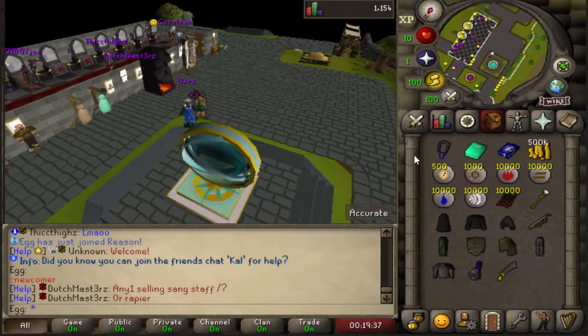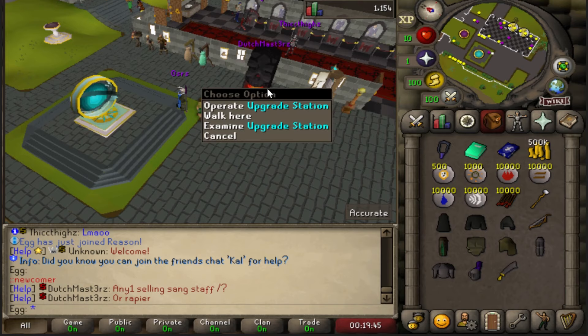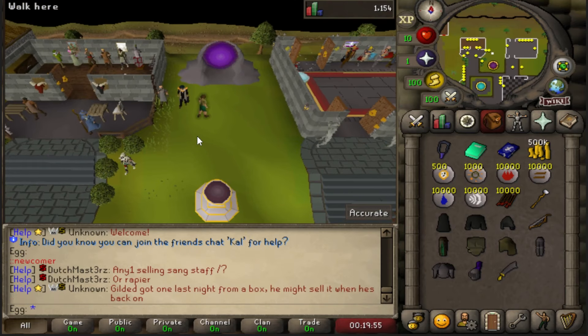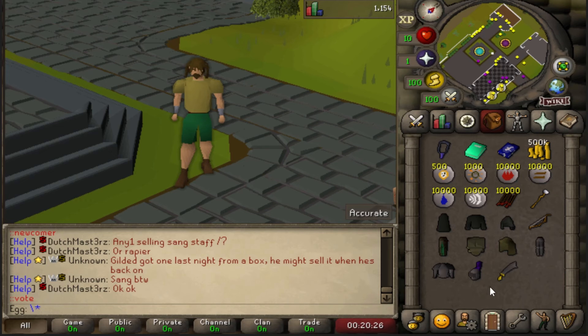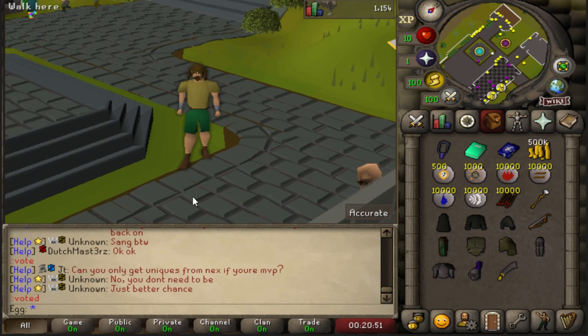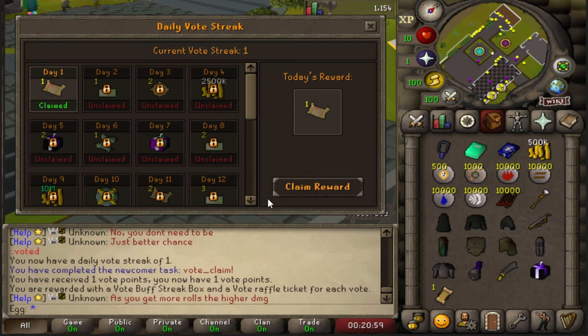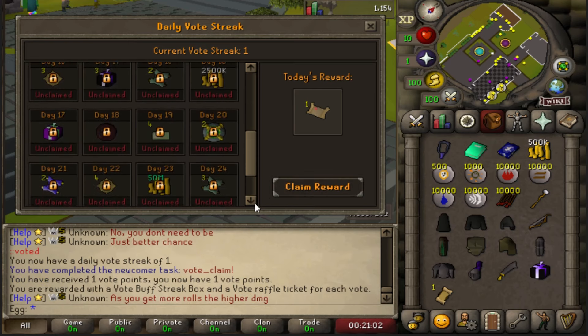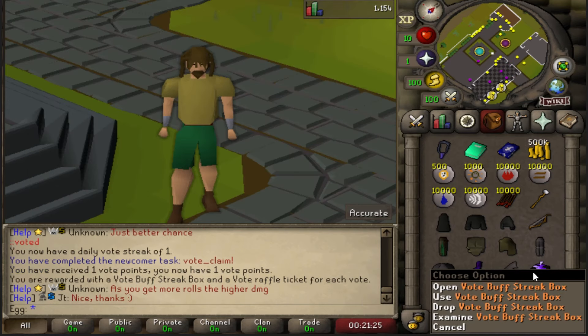Feel free to look around the home a little bit, but it is pretty straightforward. The center is the main hub — teleports, upgrade station, your bank. Up to the north are all your shops and utilities. Starting off though, one thing I highly recommend doing is typing ::vote. It takes 30 seconds and is extremely rewarding. Afterwards, type ::voted, grab your rewards, and open up the daily vote streak interface, which is pretty rewarding too. Tons of goodies — another reason to vote every single day. There's even tons of bonds on here. Every vote will get you one raffle ticket and one vote buff streak box.